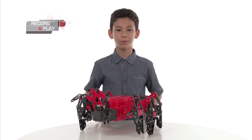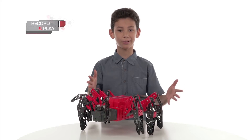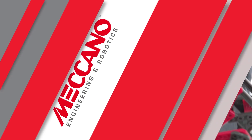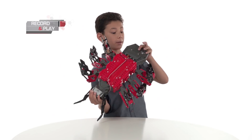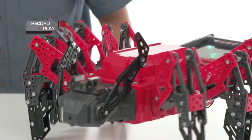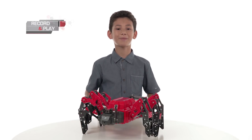The first thing I want to show you is Mecha Spider's record and play function. Using record and play, you can actually program Mecha Spider to execute commands using these buttons on the panel — record, play, spray, and these directional buttons. To get started, first let's turn Mecha Spider on by pushing this button. Once it's on, press record — this button. Then tell Mecha Spider the sequence you want it to execute. Easy as pie.